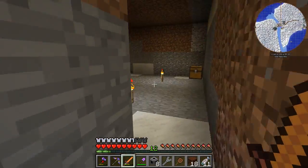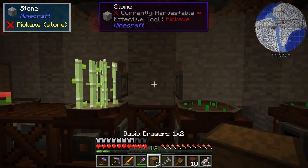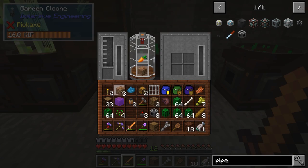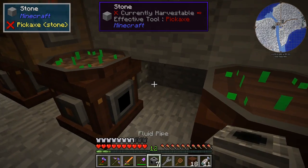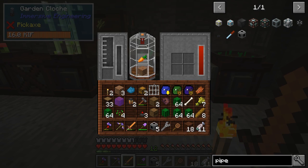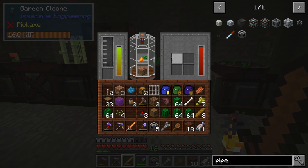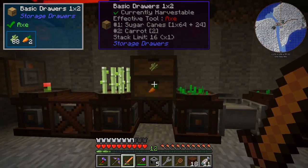Okay, let's get down here. We've got our basic drawers — one by two — and that'll start filling the top up with one item and the bottom with the other. Let's get our pipes back there quickly. That's connecting — you should be filling with water. You are filling with water. You should be running. I guess it needs to fill up to a certain amount before it kicks on.